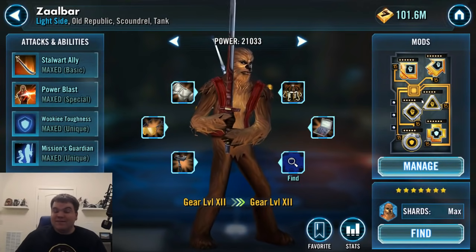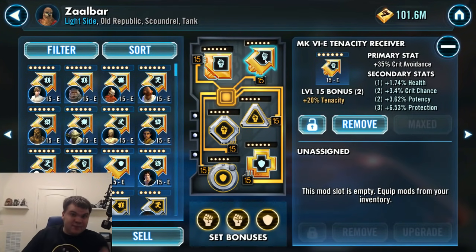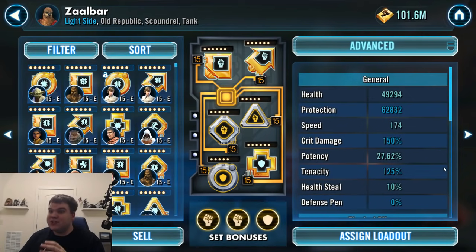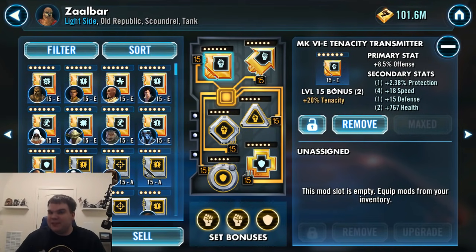First up is Zaalbar. He's a very sturdy tank — I'd say top five of all tanks in the game right now. For his mods, go tenacity and defense. Go for crit avoidance because you already get 30% from Carth, 35% here, and his unique also gives him 25% as well. So he can easily run 80% crit avoidance, which is going to make him very hard to kill against teams that rely on critical hits like JTR. Go for some bonus tenacity on the cross, some defensive protection on the triangle and circle, and get some nice speed and tenacity secondaries.